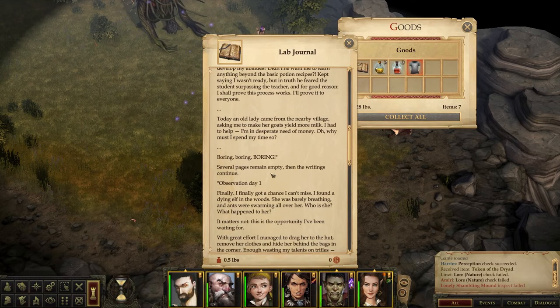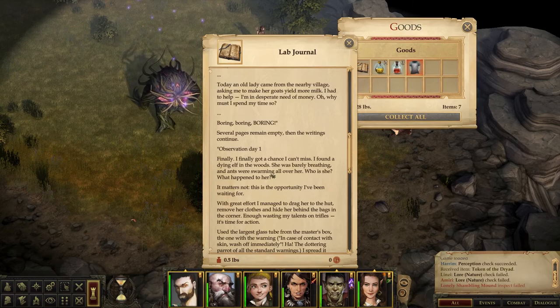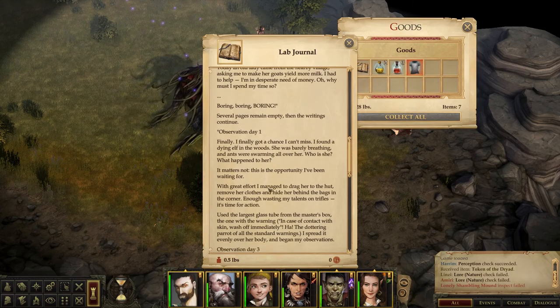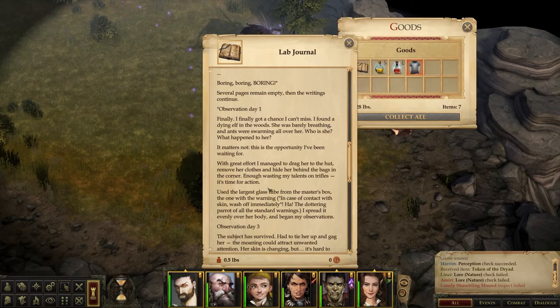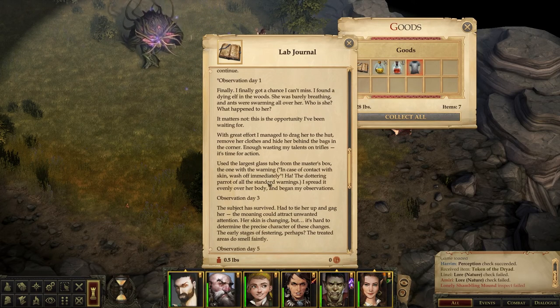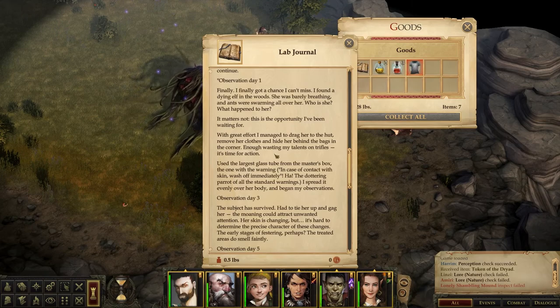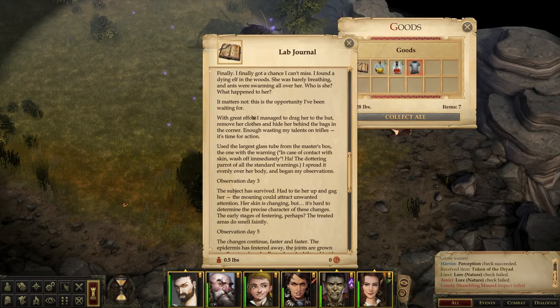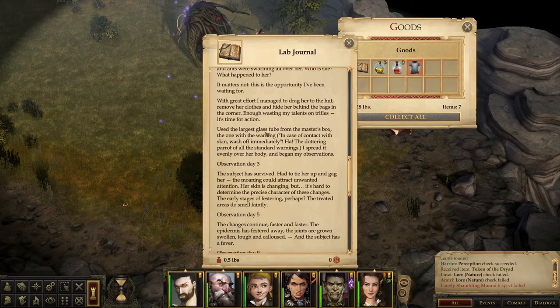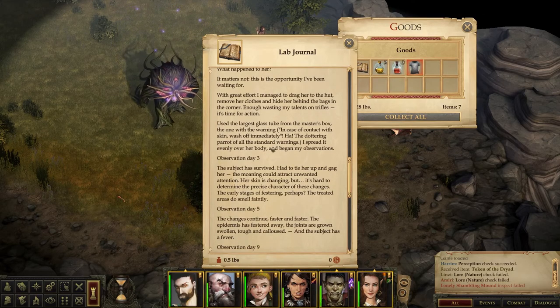'Today an old lady came from the nearby village, asking me to make her goats yield more milk. I had to help — I'm in desperate need of money. Oh, why must I spend my time so? Boring, boring, boring.' Several pages remain empty, then the writings continue. 'Observation day one. Finally, I finally got a chance. I found a dying elf in the woods. She was barely breathing and ants were swarming all over her. It matters not — this is the opportunity I've been waiting for. With great effort, I managed to drag her to the hut, remove her clothes, and hide her behind the bags in the corner. Enough wasting my talents on trifles. It's time for action. Used the largest glass tube from the master's box, the one with the warning: in case of contact with skin, wash off immediately.'